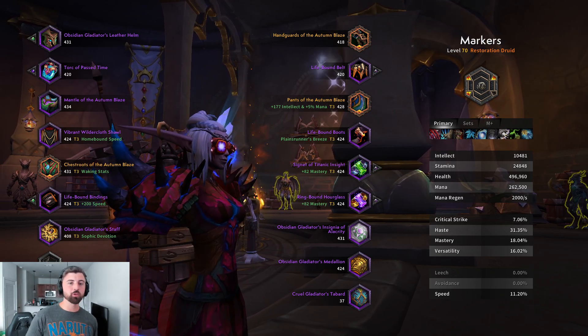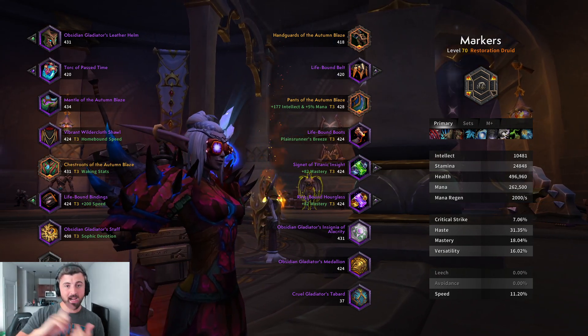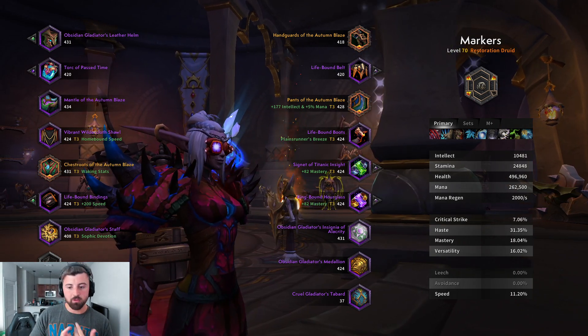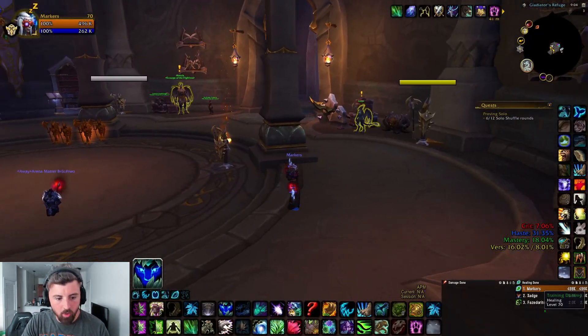I want to go over the stuff I have for you guys today: talent builds, the difference between my talents and the typical talents you see, stats, general healing, CC, kiting, and then a little bit of gameplay commentary. Let's get into it because I've got a lot to talk about.